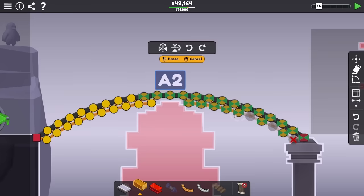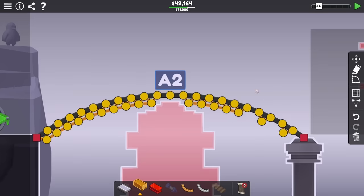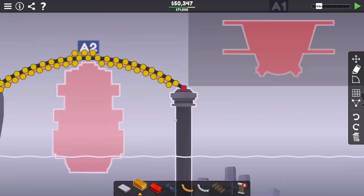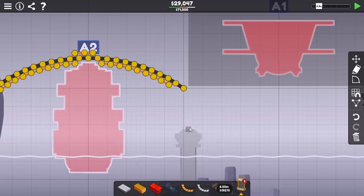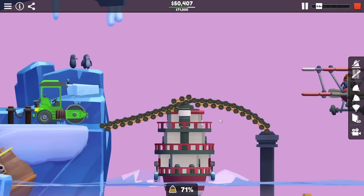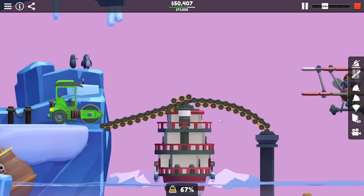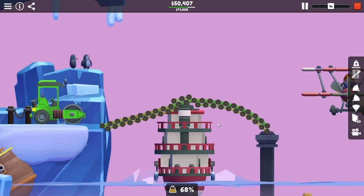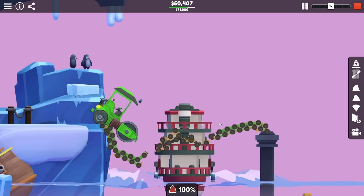This is where the absurdity of the challenge starts to set in, because you'll notice all of my supports are absolutely tiny. And in order to get this braced correctly, I also had to lower the foundation on the right side here, but you'll notice a new problem. The roadway seems to sag a lot. For whatever reason, in the third game, nodes are super bendy now, and they really don't like to stay in place.